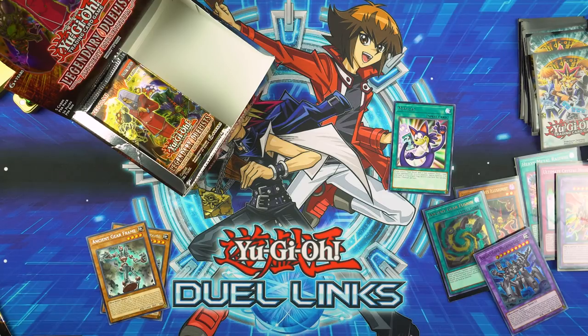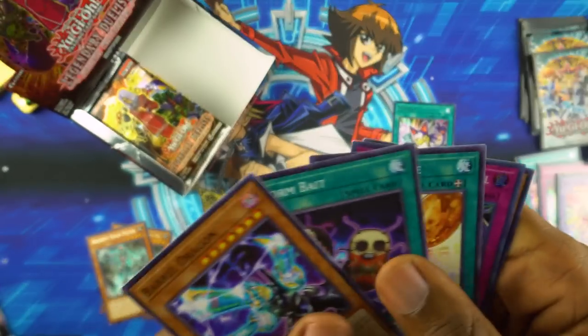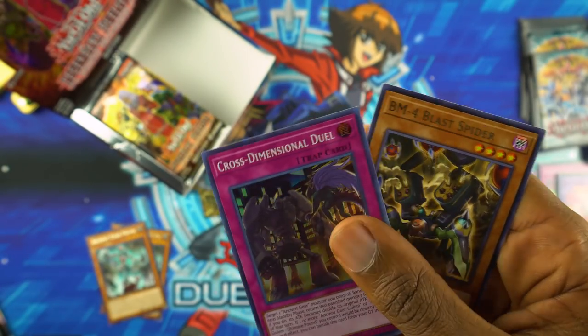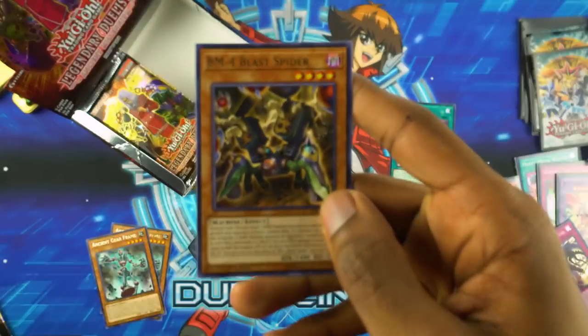You really should build this deck, Alex. I just said it so I have to do it. What deck is he building? Dark Machines. We also got the Armed Dragon Catapult Cannon — Cross-dimensional. We're pulling all the Ancient Gear stuff. All the holos. That's another card that Gear Frame can search, and one more spider.